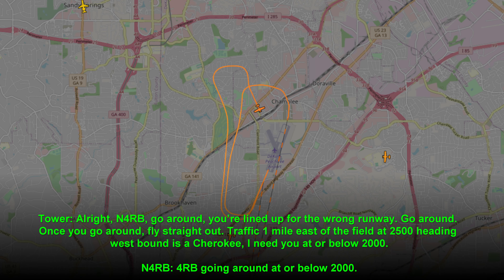4RB, go around — you're lined up for the wrong runway. Go around, fly straight out. Traffic one mile east of the field at 2,500, heading westbound. Stay at or below 2,000. 4RB, going around, at or below 2,000.